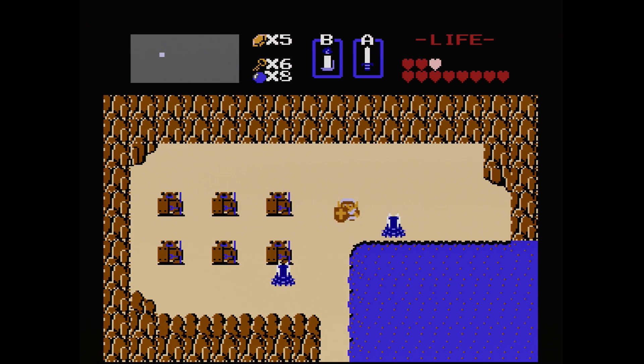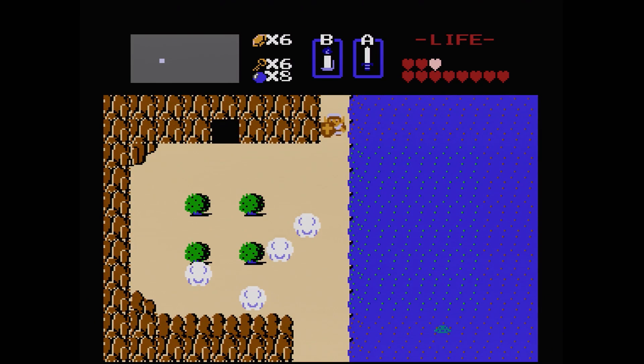We do need the enemy bait for level 7, so eventually you're going to want to come here to get that. Now I want to grab all the rupees I can, because I want to have 100 rupees for level 5, which is going to be a little bit tricky to get. So I'm just going to kill all the enemies as we go, and let me go back to where those two secret rupees were that I just showed you guys and grab those.